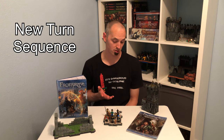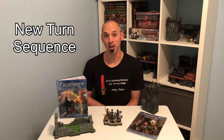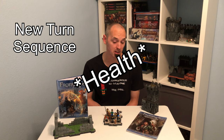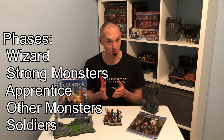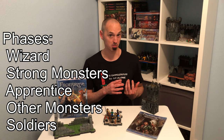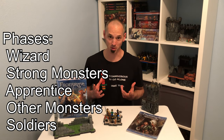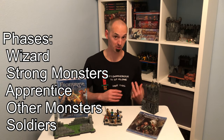The turn sequence has changed. Any monster with a fight of at least plus 5 or with 20 or more hit points activates after the wizard phase, while all other monsters will activate after the apprentice phase, instead of all the monsters activating after the soldier phase.